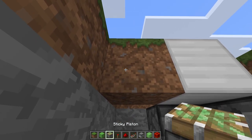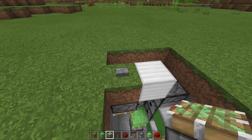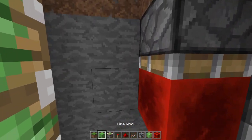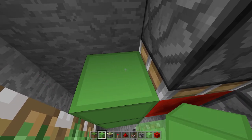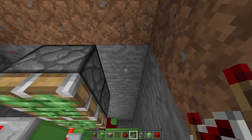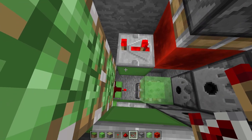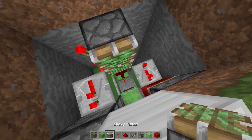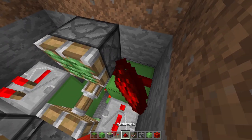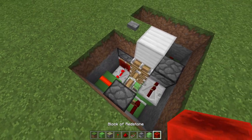Now directly underneath this block with the button on it we need a sticky piston. On the face of that sticky piston we need a block - block here and one down. Remove it and have a repeater on three tick delay facing this way. Place it down and press it twice - once and twice. Then we need a sticky piston facing upward here. Block here and dust. And surprisingly that's everything completely done.